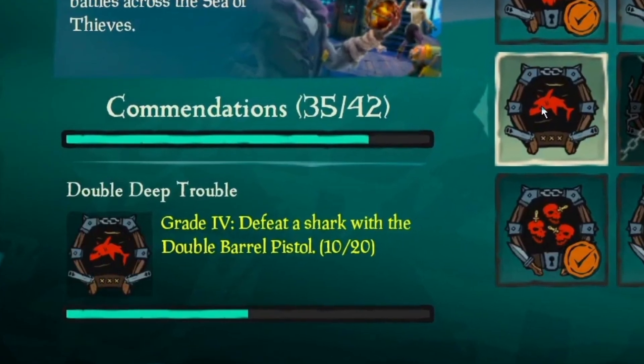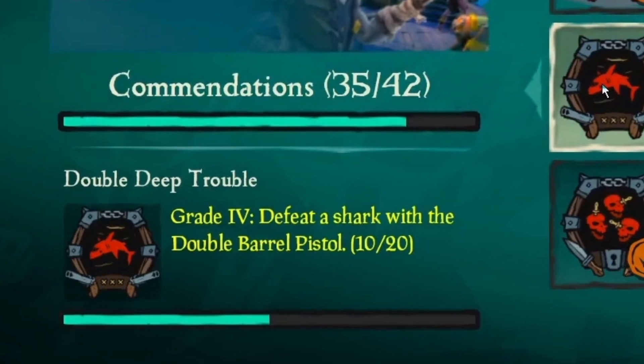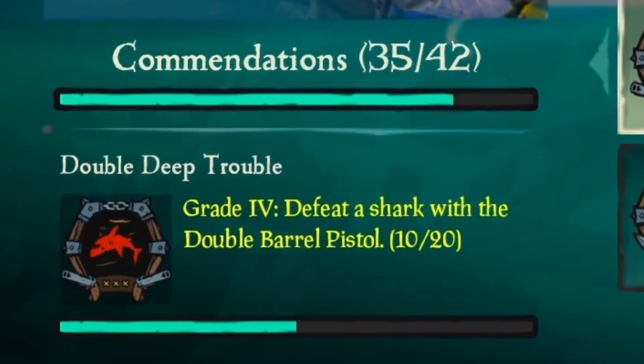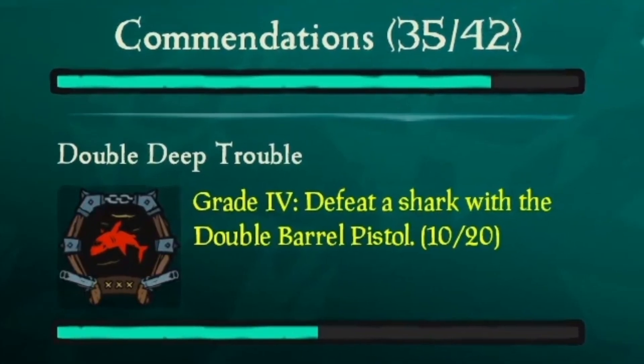Before you start, you should know that sharks are attracted to shipwrecks, naval combat and megalodons, which causes them to spawn in larger groups. I've seen a maximum of two sharks at a time. In calmer water the shark spawning rate is lower.